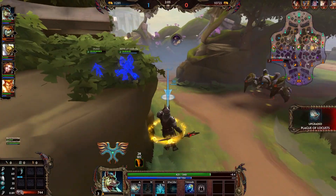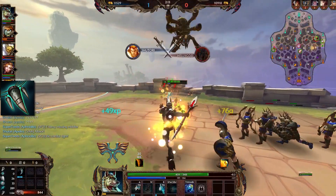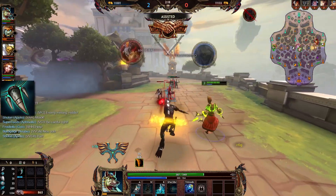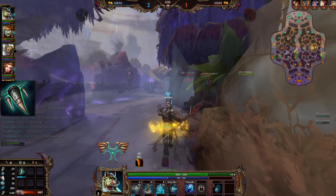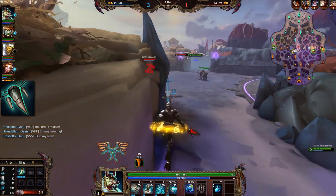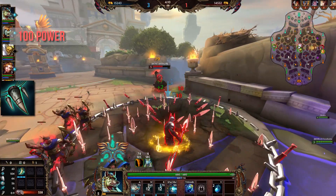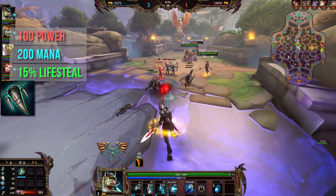There's a new item in town going by the name of Typhon's Fang. We're talking about a mage item that focuses on lifesteal in combination with power and mana. This item is currently on the Season 5 PTS and will very likely make it into the game, maybe not in its current state though. Typhon's Fang costs 2800 gold — quite expensive, almost as much as Rod of Tahuti now after the price decrease. The item has 100 magical power, 200 flat mana, and 15% magical lifesteal.